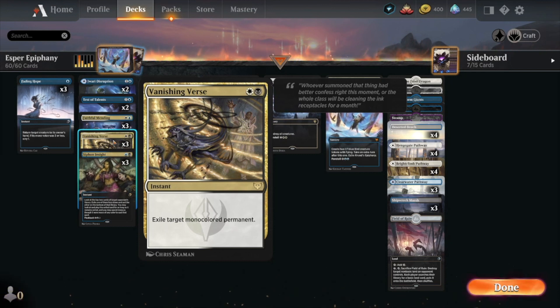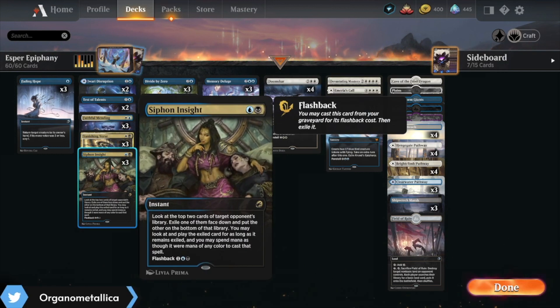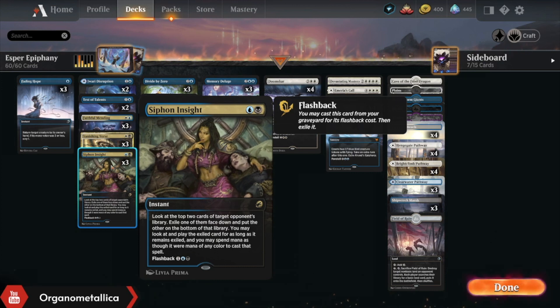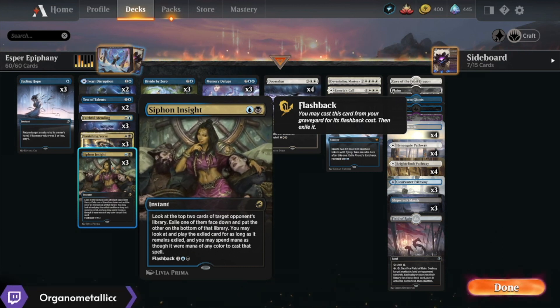There's very little that doesn't get hit by it. The vast majority of things that this deck struggles with are mono-colored and they just die to Vanishing Verse and they don't come back. So for two mana, happy to have it here. The other thing black gets us early on in the game is access to Siphon Insight — against the green decks, we can rip out win cons from their deck or just blockers.